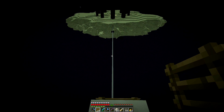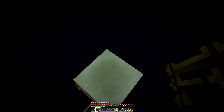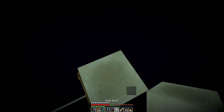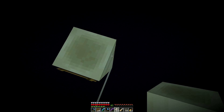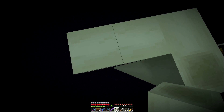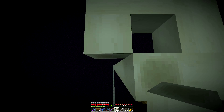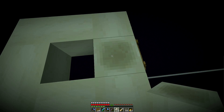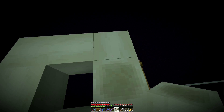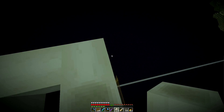We're now up 48 blocks, which is going to be more than enough. I'll make the hole here where we're going to drop the enderman through. The idea now is to get a minecart track here and catch myself an endermite.